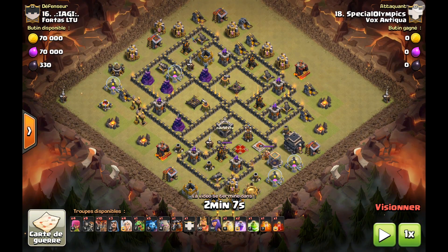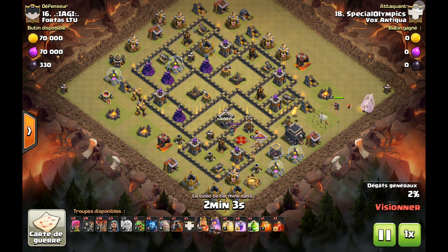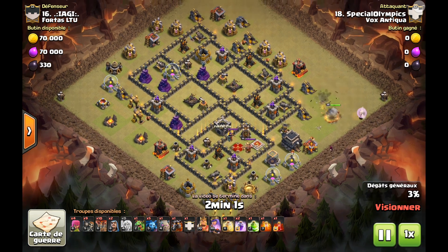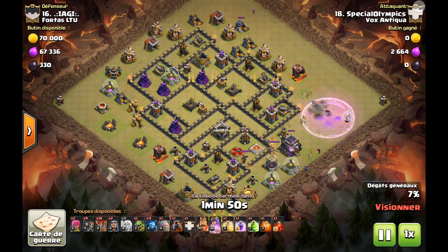C'est parti avec la première attaque avec le joueur spécial olympique si on est chez le clan Vox Antica. Je remercie le clan et les joueurs, et Dark Moustache qui m'a partagé ses gameplays. Nous avons donc cette attaque qui commence par une P1 qui est l'AQH ou le Queen Walk. Le but d'un Queen Walk, c'est d'éliminer le maximum de bâtiments défensifs — on ne cible pas les bâtiments non défensifs avec un Queen Walk, ce serait vraiment du gâchis.